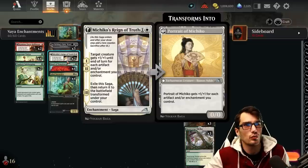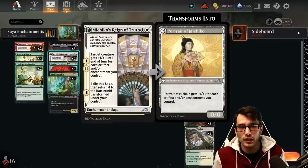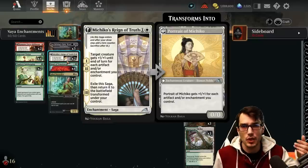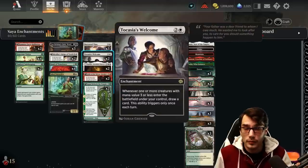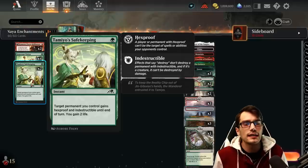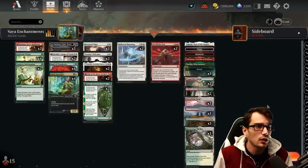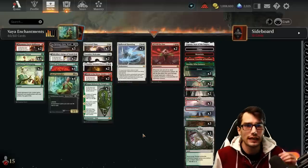We have Michiko's Reign of Truth: until end of turn, target creature gets plus one plus one for each artifact and enchantment that you control. We can put that on the Kami for trample damage output, or on the Naturalist or Katilda for life gain and sustainability. Exile and transform into the Portrait — it gets plus one plus one for each enchantment and artifact you control. When these sagas are transforming, they trigger the Welcome because their mana value is less than three. Protection in the deck through Tamiyo's Safekeeping for one: instant speed, indestructible, hexproof, gain two life on target permanent — it can protect Hallowed Haunting, it can protect All Will Be One.